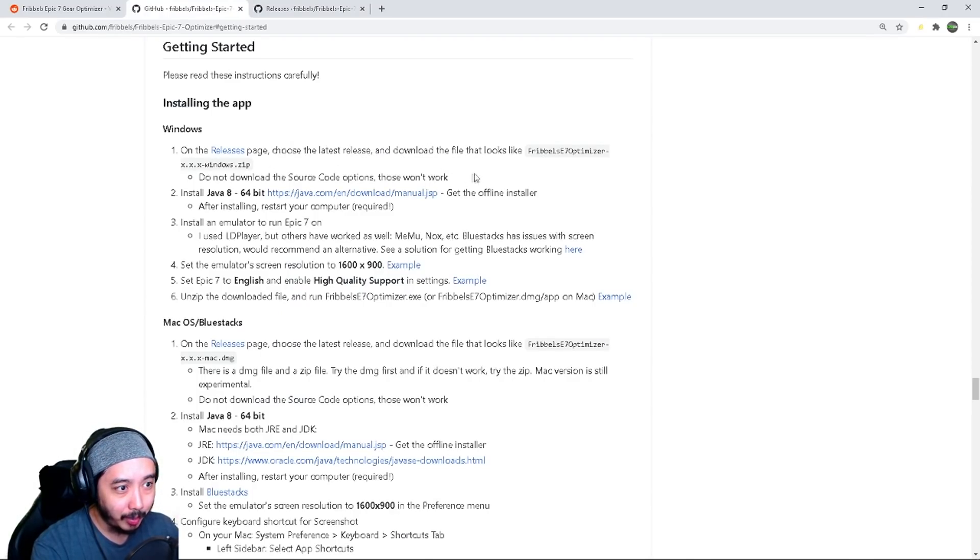Download the Fribbles E7 Optimizer — don't download any of the source code stuff if you don't know what you're doing. After that, install Java 8 64-bit. There's a direct download link provided. Do not skip this step — this is what caused a lot of people issues on the last install. Get the offline installer as Fribble recommends, then restart your PC. You'll need to restart your PC one more time later for the auto-scan portion.